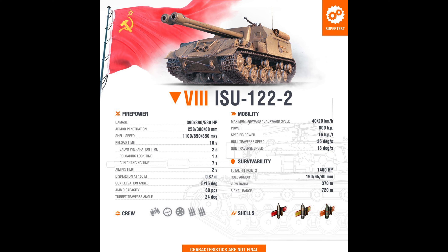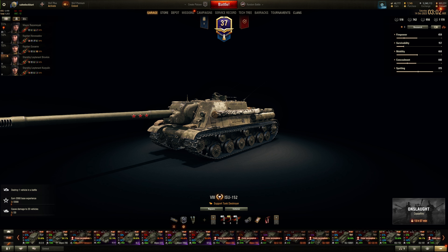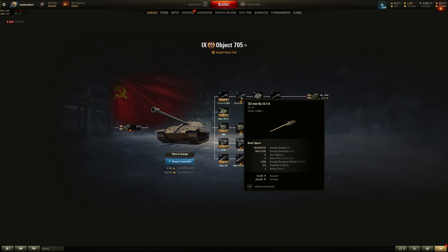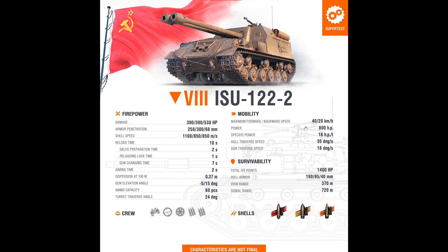Main stats: two BL-13s. Penetration is a heavy tank gun level — okay for a tank destroyer but not crazy. Alpha damage is actually a little bit lower than the standard BL-13, which is 440 on the tier 9 heavy tanks. Looking at the BL-13 on the 705, it's 440 alpha — so somehow you have 50 less alpha even though you're using the same gun, but you have more penetration. Shell velocity is all right.